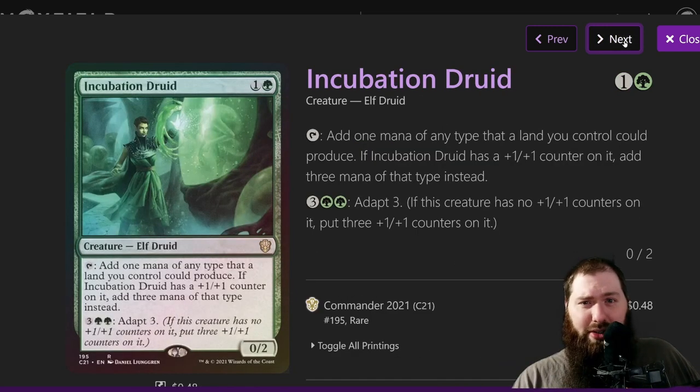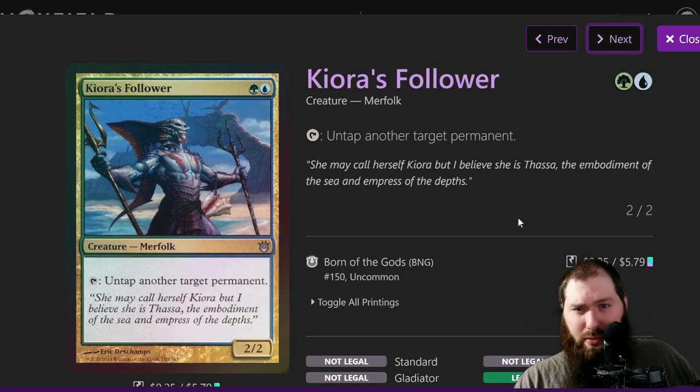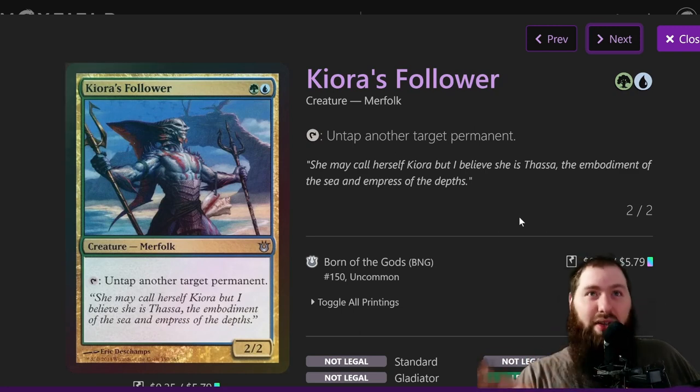There's another mana dork that has an infinite mana combo with Pemmin's Aura and Freed from the Real — you can go infinite as long as there's a one-one counter, since it taps for three and you use one to untap it. Basically it's a mana dork slash Volo untapper — it's an 'untap target permanent' effect and it's a Merfolk, which is notable.